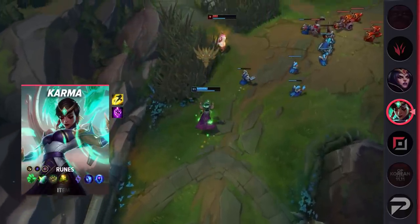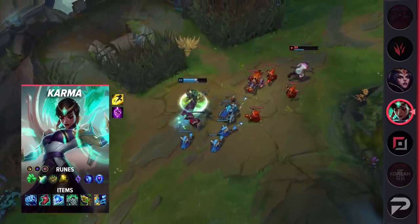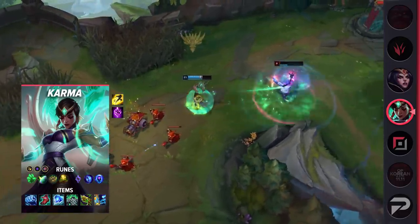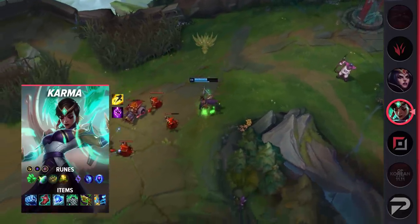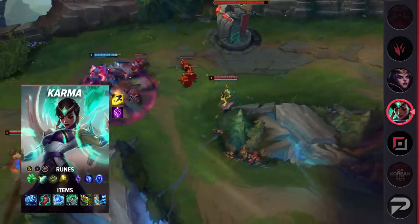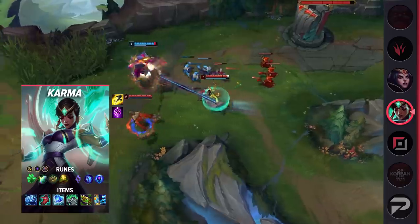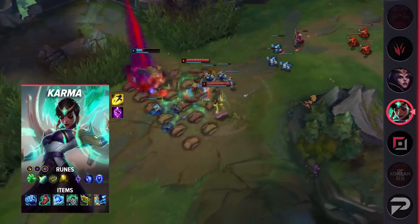This build features Karma utilizing a couple of recently buffed items — as you'd expect, it's tank Karma top. With the recently buffed Frozen Heart, Karma is looking significantly tankier than before. The extra damage reduction adds extra value to the purchase. The nerf to Thornmail didn't really have nearly as adverse an effect on Karma as opposed to traditional tanks.